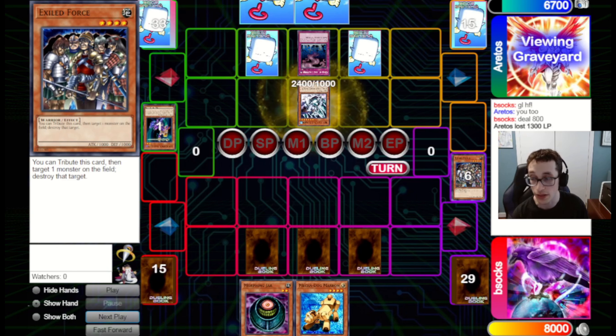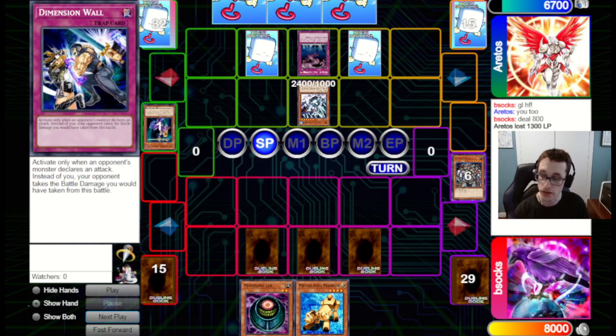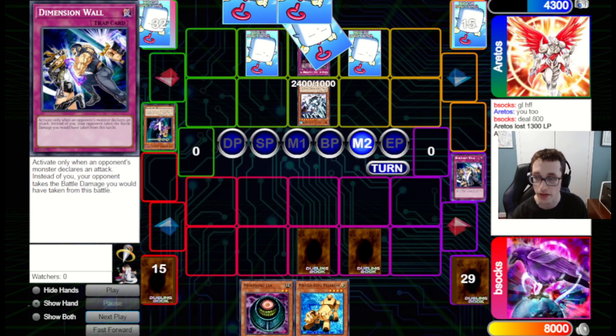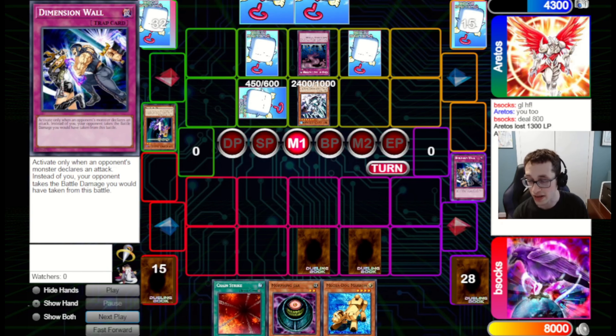They go for Call of the Haunted on Mobius, which would be annoying if we didn't have Dimension Wall to deal them 2,400 damage for trying that. So they tag in with Mobius trying to deal 2,400, but they actually deal 2,400 to themselves, dropping to 4,300, and pass back. We draw Chain Strike, which is pretty decent. I think I do make a bit of a misplay — seeing they're on Apprentice Magician, I should be thinking Old Vindictive Magician could be their set card, and if so, setting Morphing Jar is a really bad play.